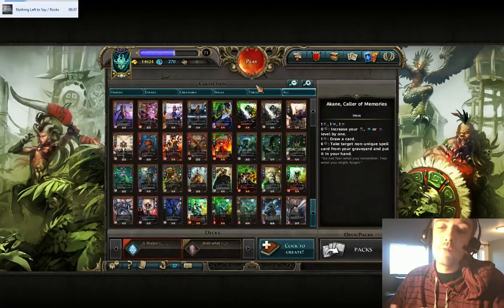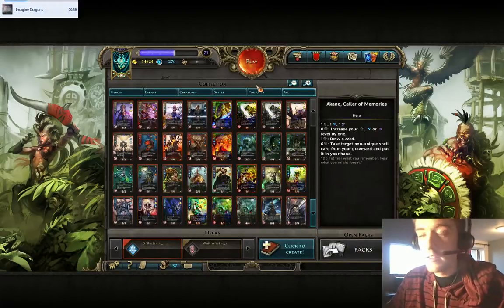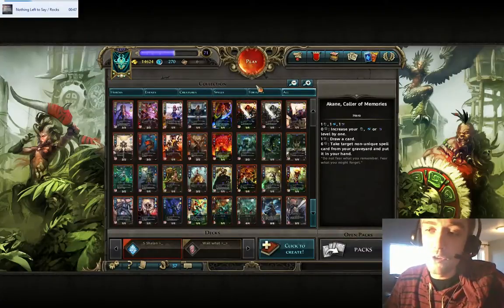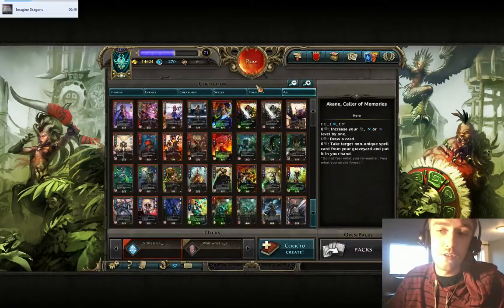Or you could choose Necropolis, which is a control-ish kind of deck where you can kill creatures, steal them and do all those sort of things. And then there's Inferno, which is kind of straightforward — you get damage on those creatures, awesome damage, but low HP.